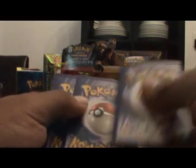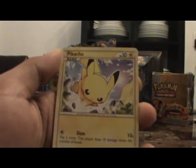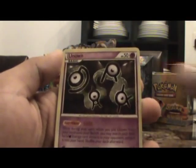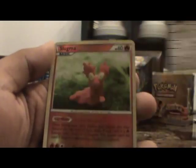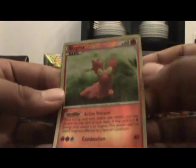So right there alone, this box is awesome. Slugma, Murkrow, Sneasel, Pikachu, Togepi, Onix, Pinsir, Burned Tower, Dodrio, and a Reverse Holo Slugma. Nice.